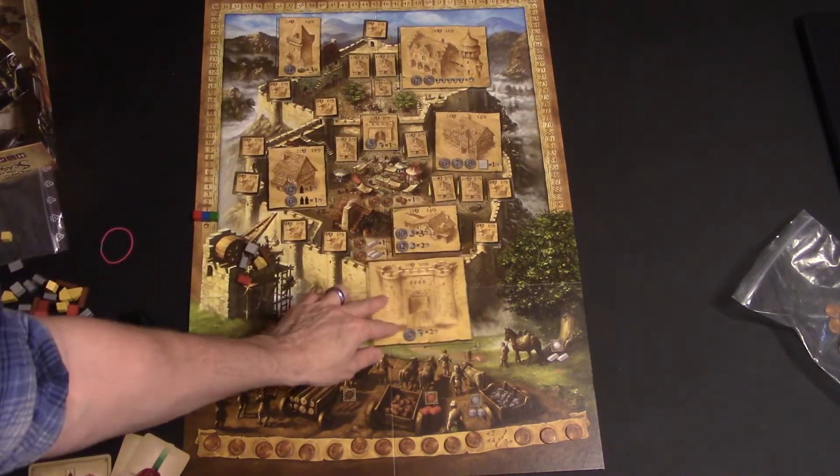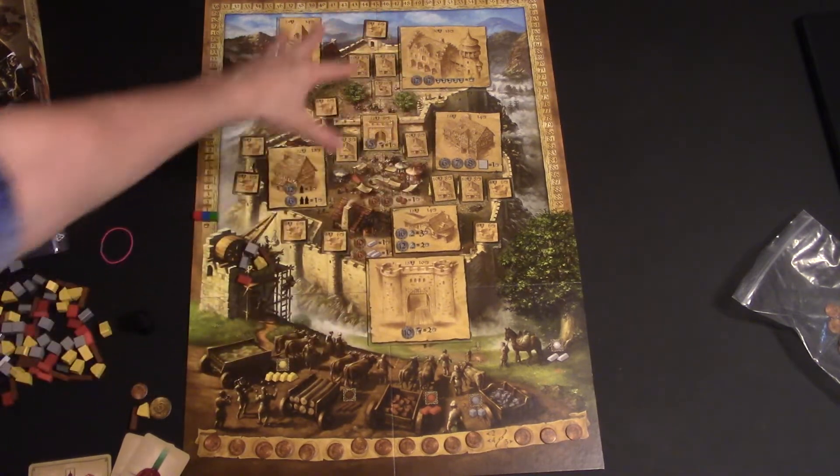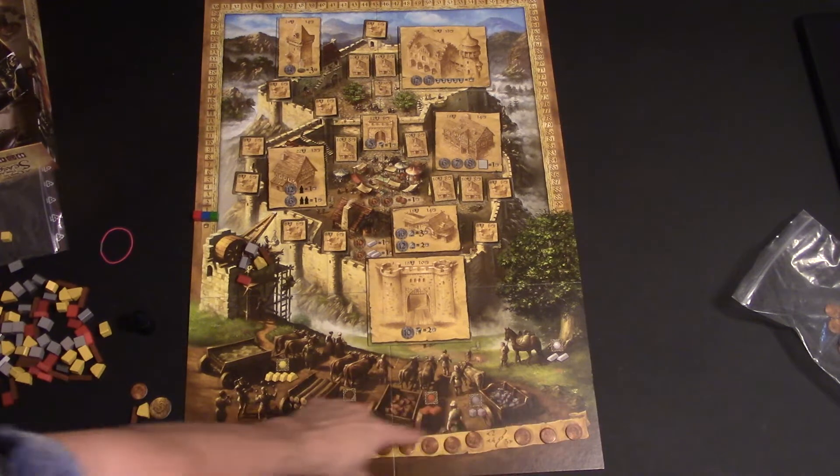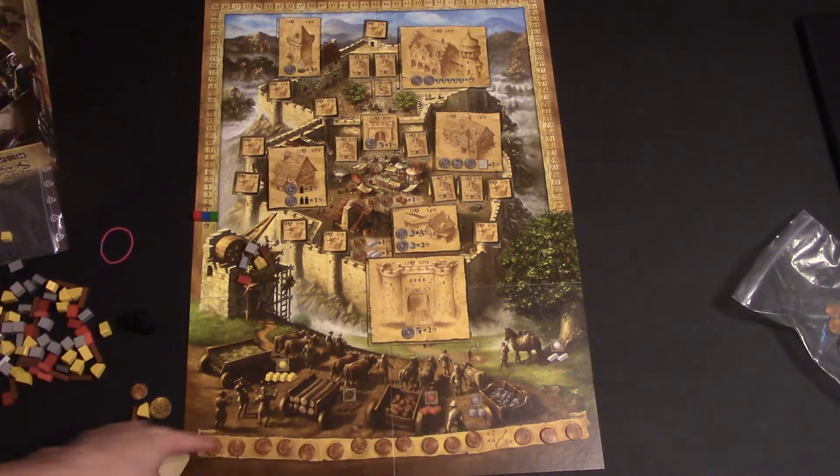You're going to take these little things and put them across the actual picture on the board. You'll put all those out here, and you'll put the little one-buck coins across the board here.